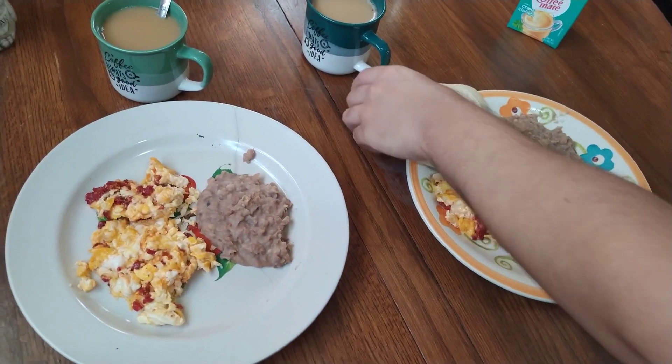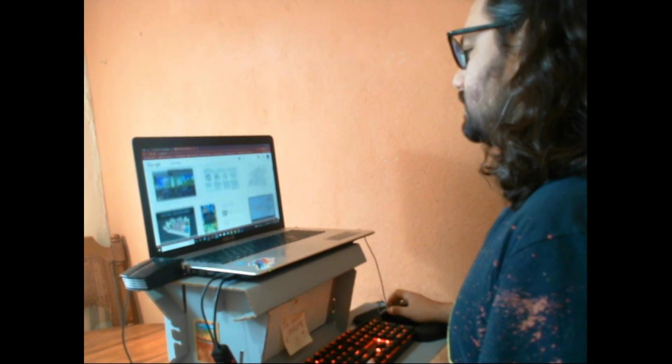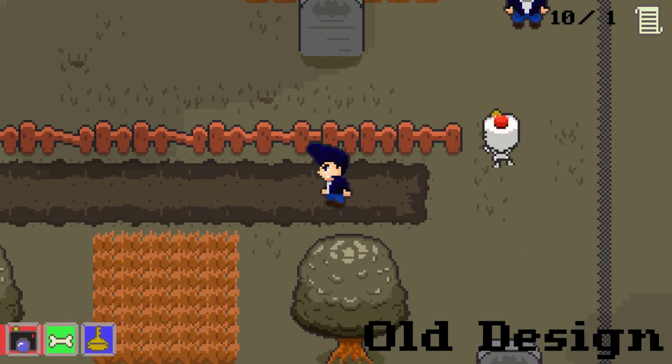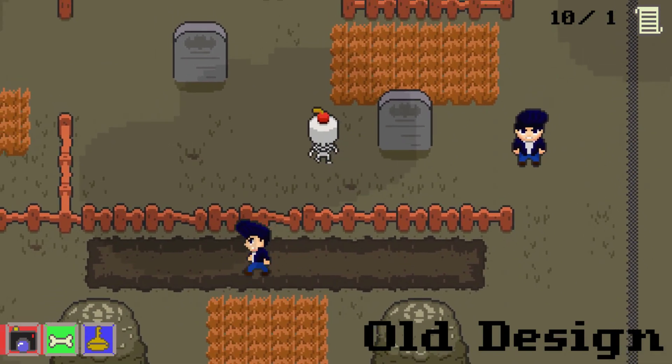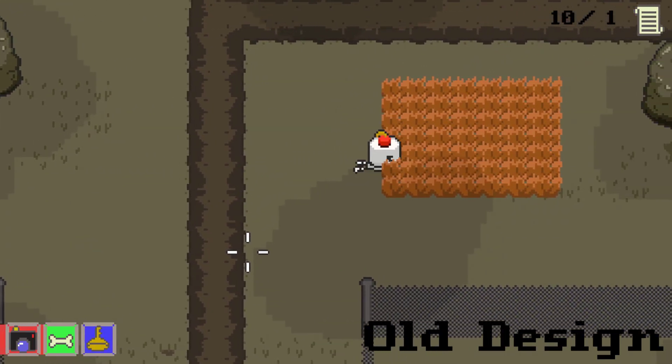After breakfast I start working on my game. A very important aspect of every game, but even more so a stealth game, is having a great level design — something that I felt was lacking, especially in the first levels of the game. So I have been redesigning some of the levels to make them feel more cohesive and in some cases more claustrophobic.